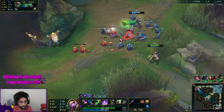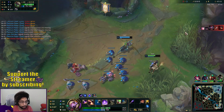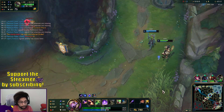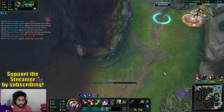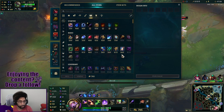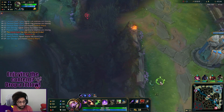I think they backed up — unless they're doing dragon. Yeah, they're doing dragon. I'll drop a ward in that bush and just back out. There's our Lost Chapter. We get a control ward as well. Now we have more mana.